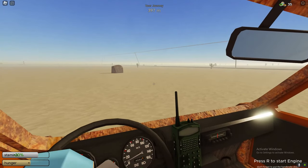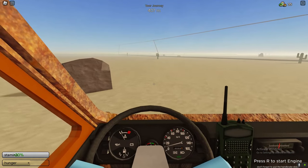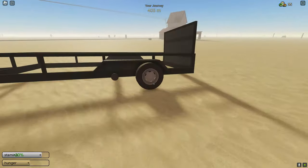There's four trailers in total: there's one caravan, there's this trailer that I've got right now, and there's also one at spawn, which I'm gonna show you right now.